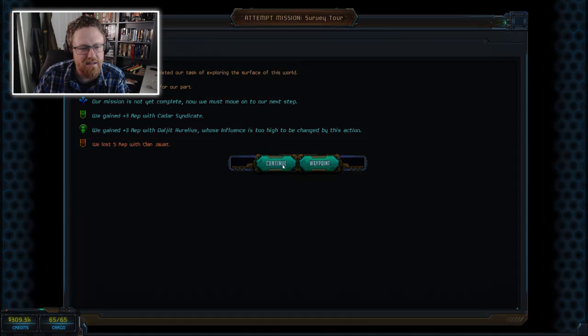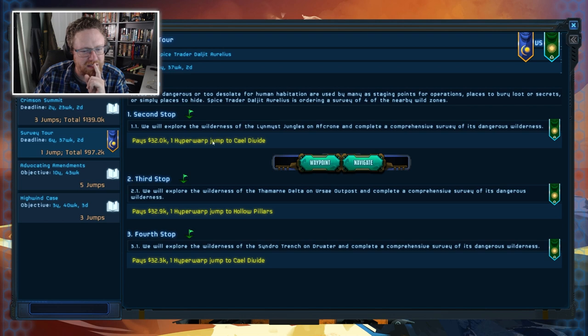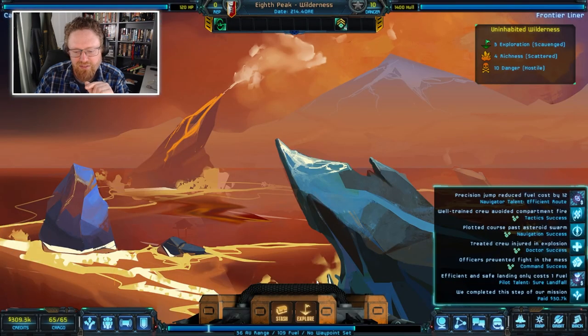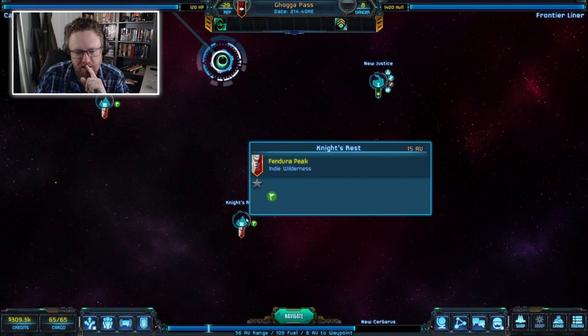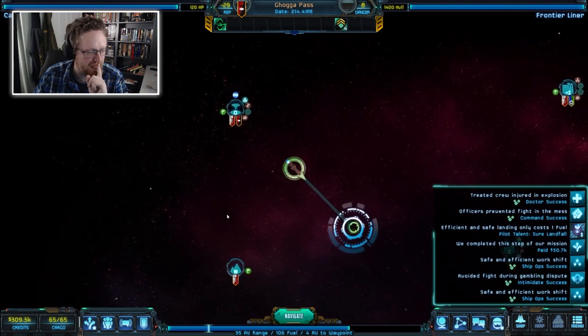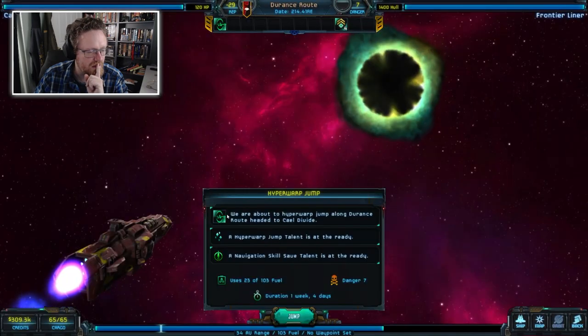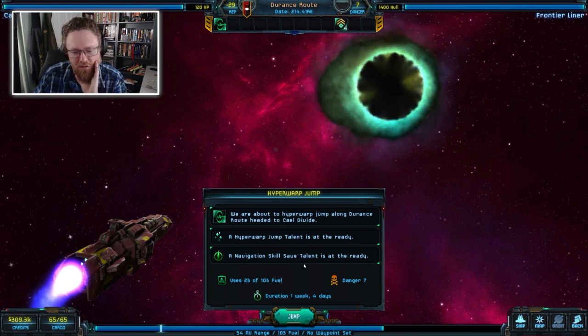We must have obtained whatever we needed. Not always clear what happens. So for survey tour: we explored the jungles and completed a comprehensive survey. Now we need to go to the Kale Divide, one jump away. We're looking for luxury population zones to sell the clothing we're carrying. This area is all wilderness. How's our fuel? Not doing great — let's stop to refuel on the way. You've got to pay attention to fuel because your ship can move without it, but it's slow and risky. Buy fuel, pay wages, everybody's doing good.